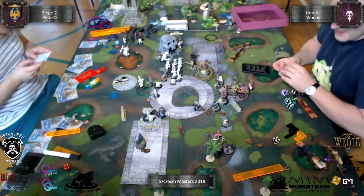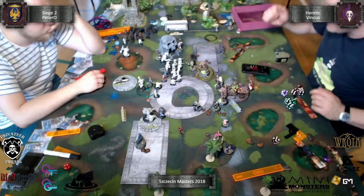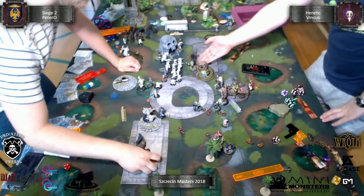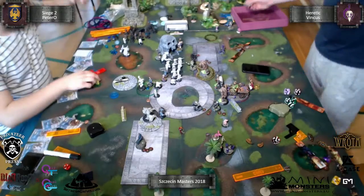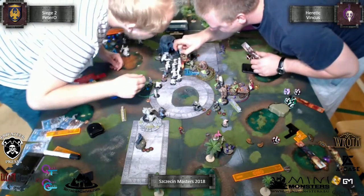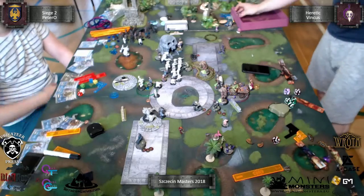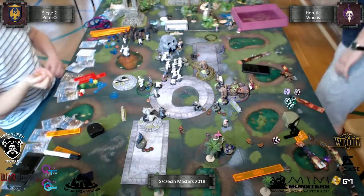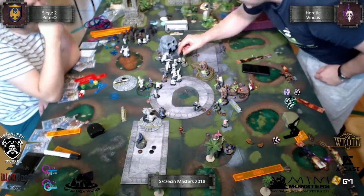I put some spells, healed my beast - the beast is in perfect condition. From that point the game really started. He shot from his cannon and the blast damage on the Trenchers took no effect. Hit, killed, no Tough. Move two inches. I can move, so I walk. Hit and killed. It's a pretty boring point of the game because I'm hitting and killing everything. I didn't need to buy any attacks. Hit, killed, one more time, move, hit, killed.